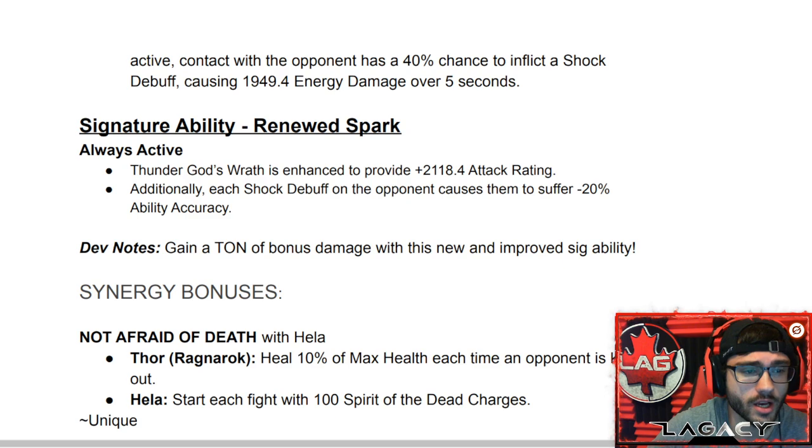The new signature ability is called Renewed Spark. Thunder God's Wrath is enhanced to provide 2,118 attack rating, and additionally each shock debuff on the opponent causes them to suffer minus 20% ability accuracy. Dev note: gain a ton of bonus damage with this new and improved signature ability. I think this is one of the best parts of Thor's buff — you get a massive attack increase, and with the playstyle of cycling Special 3s, you keep that attack rating up, compounding with all the armor breaks for raw damage.